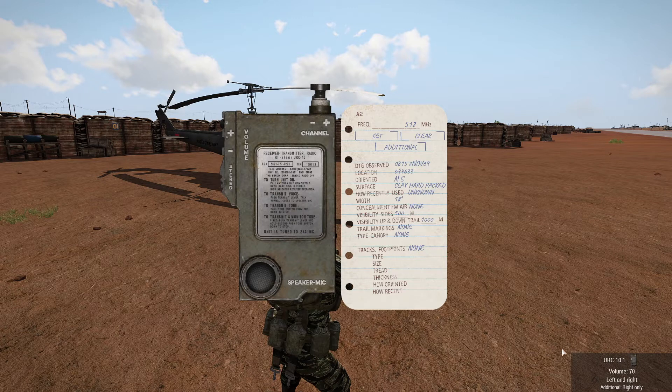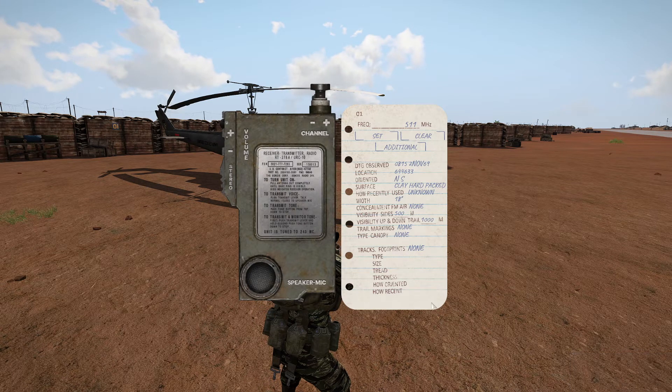And then doing so, you can set your stereo settings so that you can have your primary channel and your additional channel on different ears. Currently I have it so that my primary channel is set to my left ear only and my additional channel is set to the right ear only. You can increase or decrease volume as per.